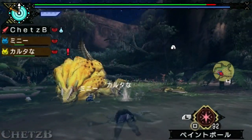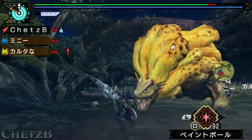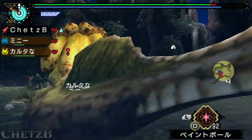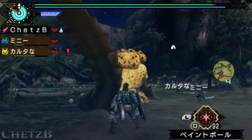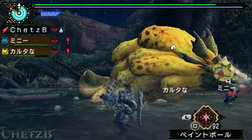This attack where it kind of gathers all the water in its mane, it smashes down and has a small area of effect, which can actually apply water blight as well. I've already got it, which you can see in the top left, and it basically slows your stamina recovery, as I have said.